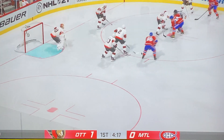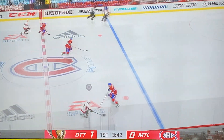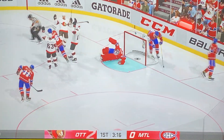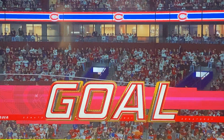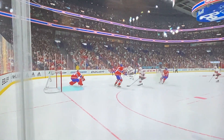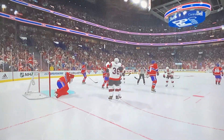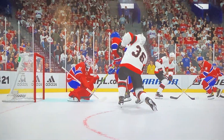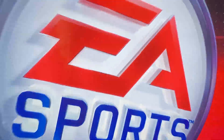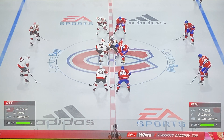Tatar, Donalt, Gallagher for Montreal; Stutzel, White, and Donaov for the Sens. Donaov's shot gets redirected off a Canadian's leg and comes right to Colin White — he picks up his second of the game! A little assist from a Canadian's leg. It's 2-0 Senators here on the road in the first. That caught me completely off guard. Senators making their presence felt here in the first period.